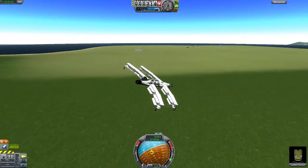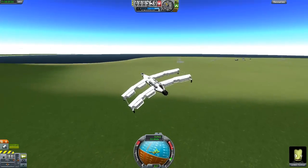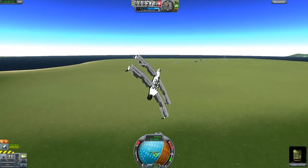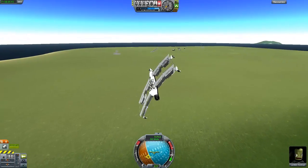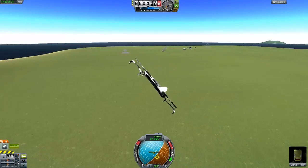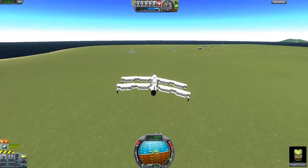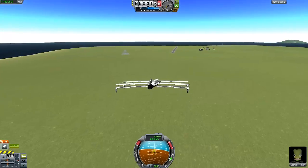I'm trying to build up some speed again because I want to make it to the runway. I can just use the SAS but I guess this works also, and I don't want to use SAS. As you can see I only use the normal controls — precision control isn't really better, normal works fine.